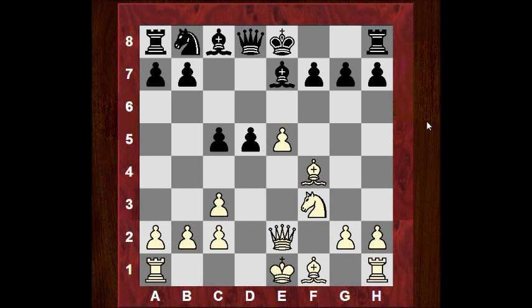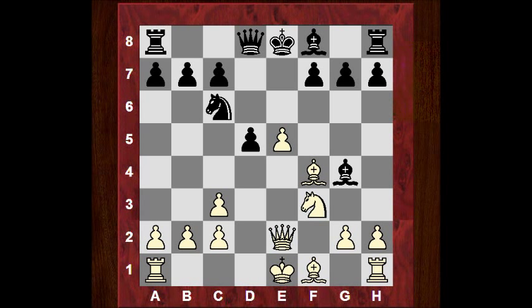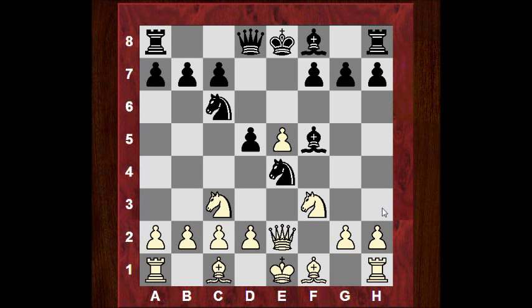Instead we see Nc6 here, putting pressure on e5, and often black plays something like f6 when given a chance as a general idea. Qe2 puts pressure on the knight. Nxc3 would allow the kind of position we've seen before where white can castle queenside with an interesting game. Botvinnik avoided that and played Bf5, which carries a slight weakness — b7 has been neglected a little.